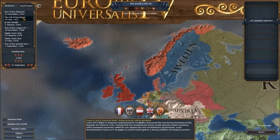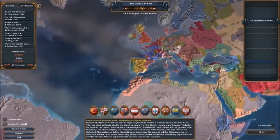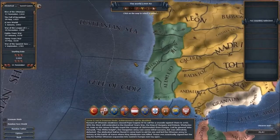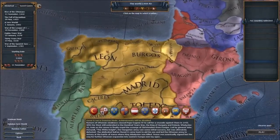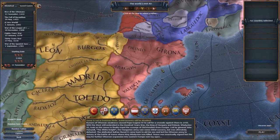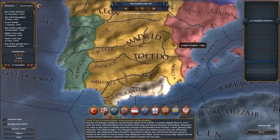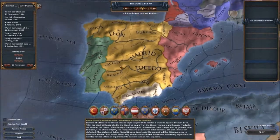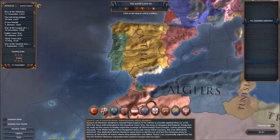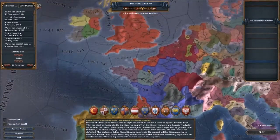A good example of how you can mess up history by playing one of the big nations: I was playing as Portugal, got an alliance with Navarra, and Aragon was in alliance with Navarra. Aragon goes to war with Castile, Navarra joins, calls me in. Me and Aragon invade most of Castile — completely. They got annexed out of the game, destroyed.